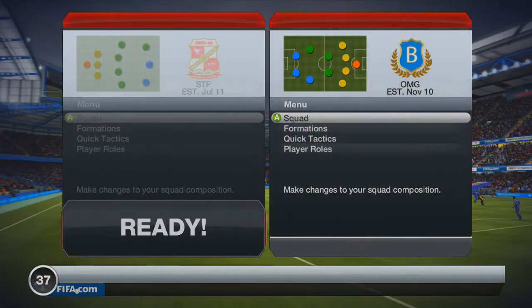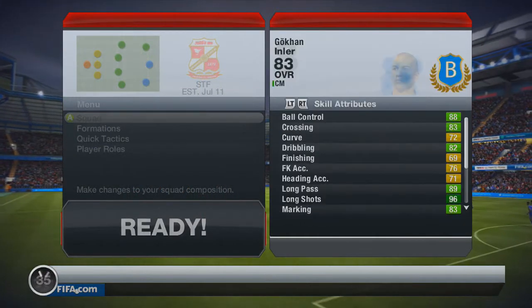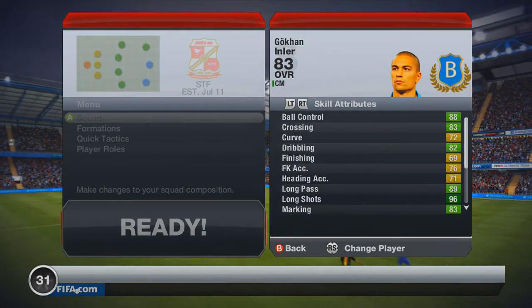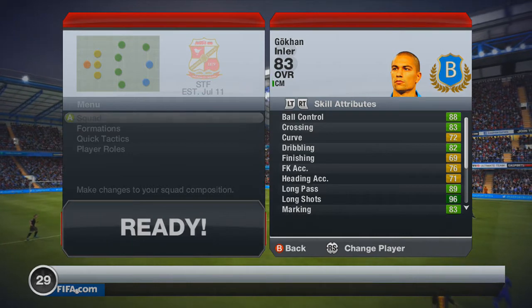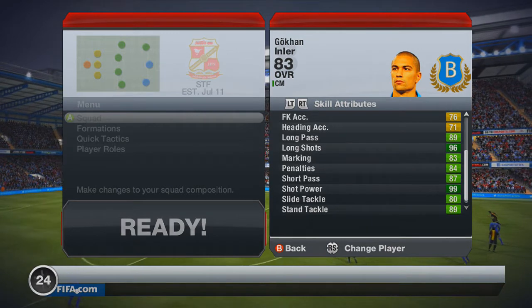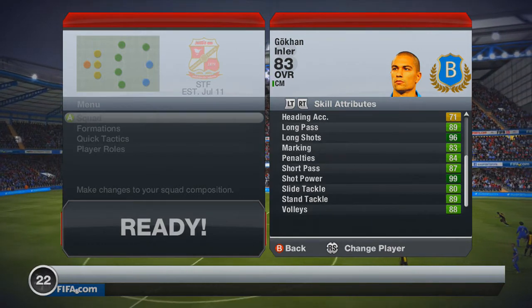We'll go on to his in-game stats now. He cost me 34k, but he's got some really good, consistent stats. There's 96 long shots, great ball control, very high stats across the board — every single thing you can see there. He hasn't got a single red stat.